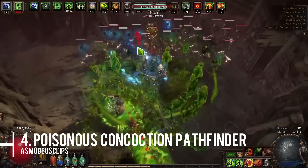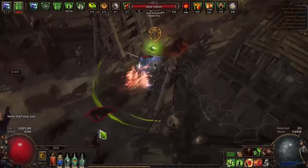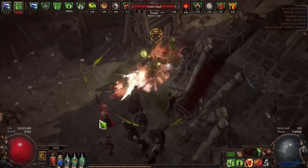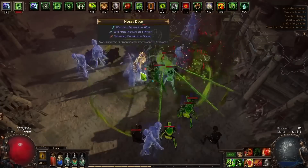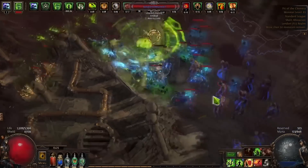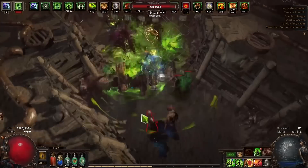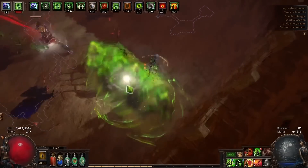The next build I had on my list for last league is the Poison Concoction Pathfinder. This one is from Asmodeus, who always does really good build guides — it's a solid 32–33 minutes on how to run Poison Concoction. This build is focused on faster mapping at an early game level. Again, eight percent of players from last league by the end of the first week were running this build, often with an intention to eventually respec into something more powerful in the end game.